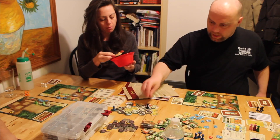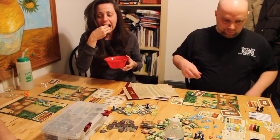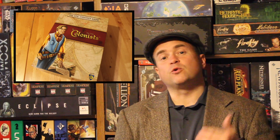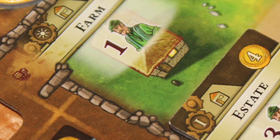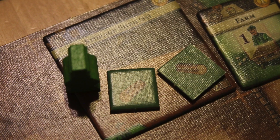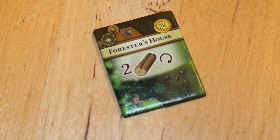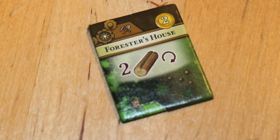You get essentially three actions per turn, moving to three different places. You can double back after moving off a space, but you can't stay in the same place. You're spending resources to buy buildings. The first things you build are farms, because farms give you green workers. Green workers go on different buildings that then provide different resources — the forester's house gives you more wood every year, for example.